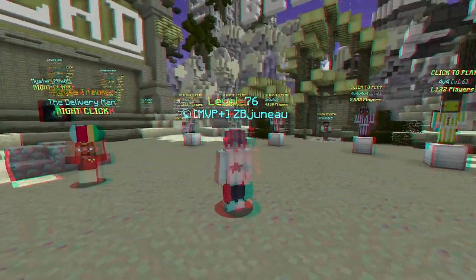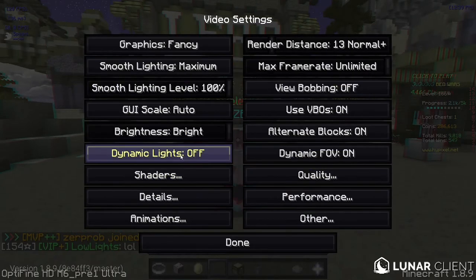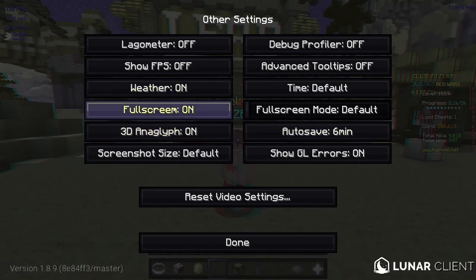This is a tutorial on how to fix your game if it looks like this. We want to go into Options, then Video Settings, go to Other.